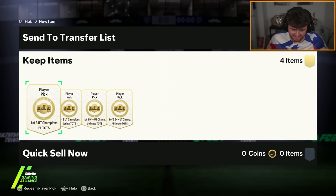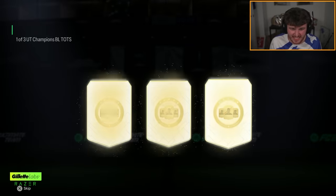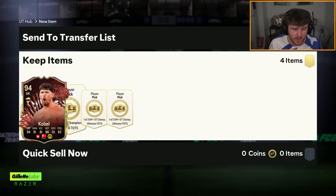I did not realise that the bonus player pick for League Un was 12 wins — I thought it was 11. Therefore when I gave away my last game, that was stupid. Anyway, let's see what we get. But as you can see with a season pick first: Gregor Kobel, 94 rated free fodder — we'll take that.